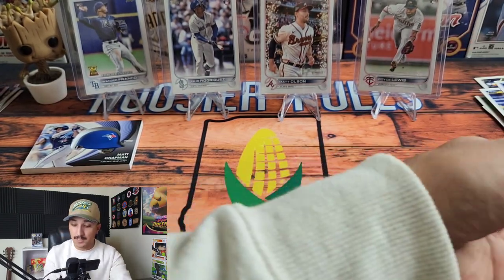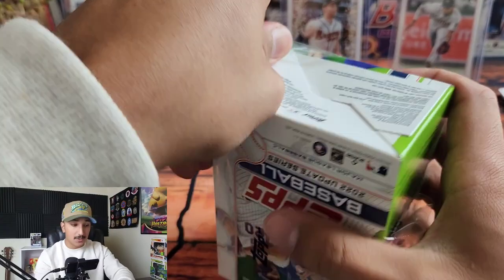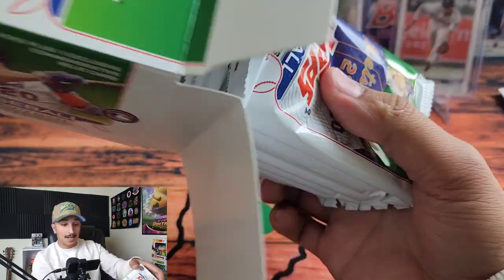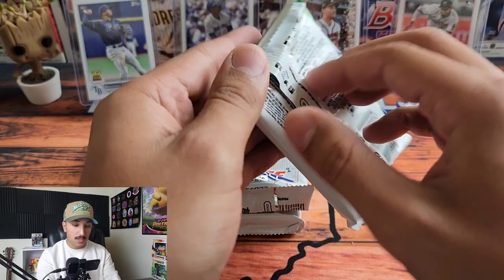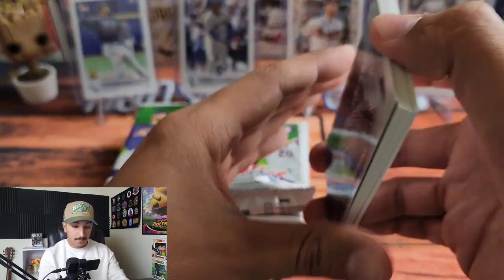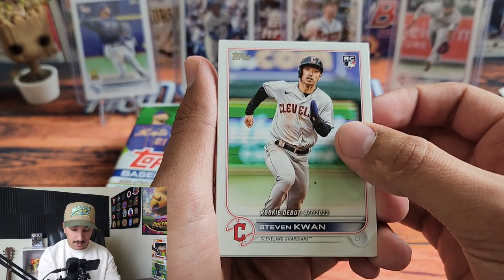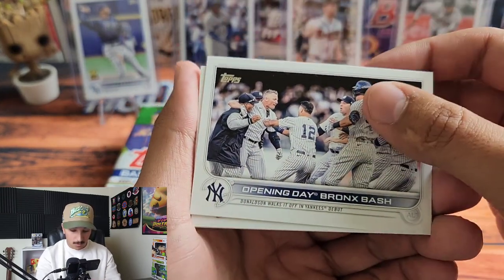On to the second blaster box — hopefully as good as the first. We hit top rookies and a really nice short print, so I can definitely see myself continuing to pick up this product. Going a little faster through the base here. Steven Vogt — he recently played his last game and hit a home run, really cool. Steven Kwan Rookie Debut — nice card.